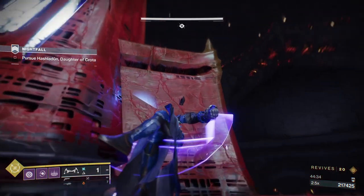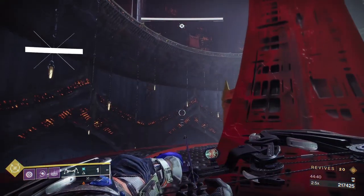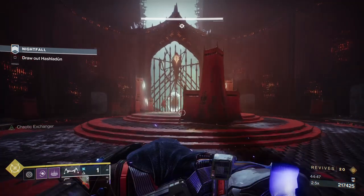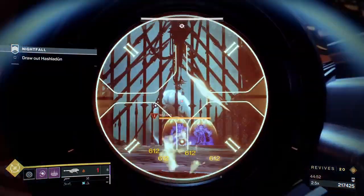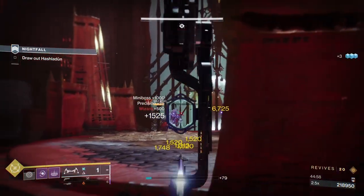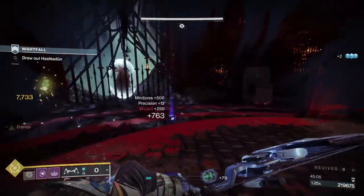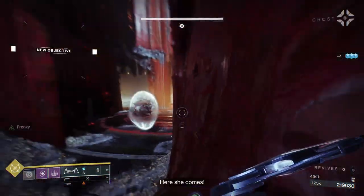We're up at the boss room. As soon as we get here there are two wizards — I'm going to throw a grenade right in the center of them to pull both wizards together and incapacitate them a bit. One rocket is almost going to kill both of them, and we'll finish them off with the bow. They do drop a brick. Then we go through the gate when Hashladûn comes out and get up on top of the wall — you could say we're kind of out of bounds.